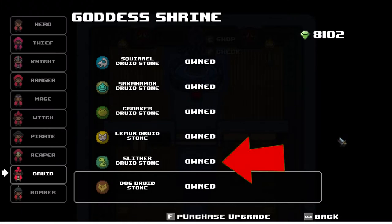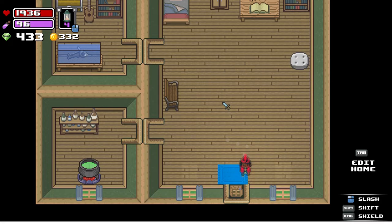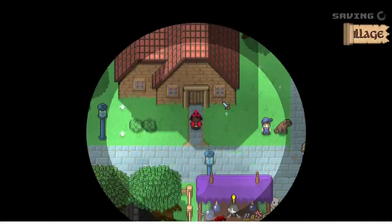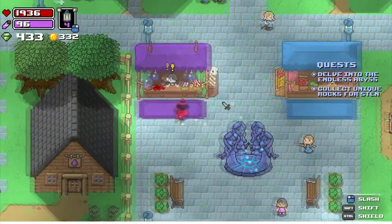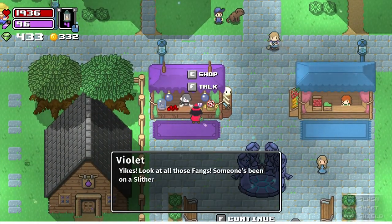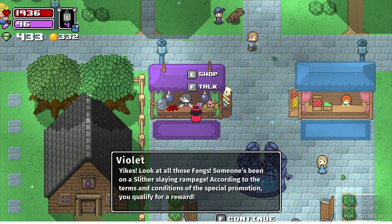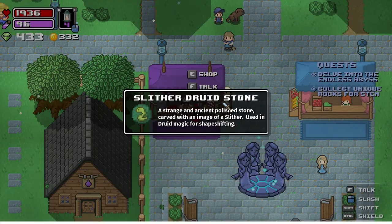The next stone is the Slither Stone — the easiest one to get besides the Squirrel Stone. Go talk to the lady in the middle of the village and she'll say if you bring her a bunch of snake fangs, she'll give you a gift. So get a bunch of snake fangs and come back to her. I don't remember the exact amount because I'd killed so many snakes I had too many fangs anyway. Go back to her and she'll hand you the Slither Stone.